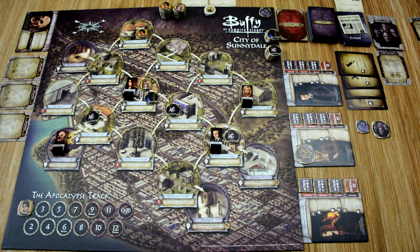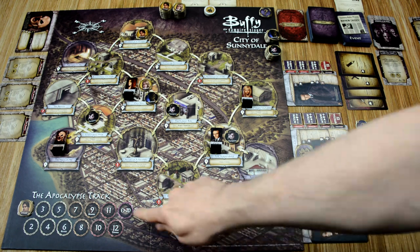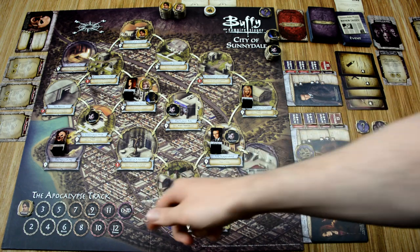There are two ways players can lose the game: if a townie or wound token is ever placed on the end space of the apocalypse track, the players lose; or if you are ever required to place a wound token on the apocalypse track and there are not enough wound tokens remaining, the players also lose. If the players are able to defeat all three plot cards on the big bad before this happens, the players win the game.